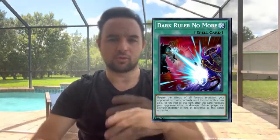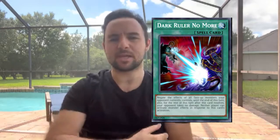At number ten, I have pretty much every board breaker in the world. We've got Dark Ruler, Lightning Storm, Raigeki, Dark Hole, Evenly Matched, you name it - Sphere Mode even. If you are able to break the Tear Elements player's board with these cards, you're going to have a much easier time. That's just the name of the game in modern Yu-Gi-Oh: being able to break the board.